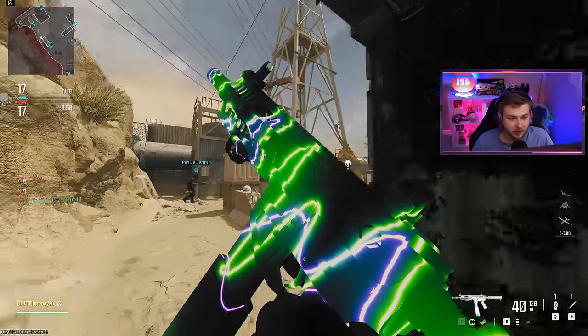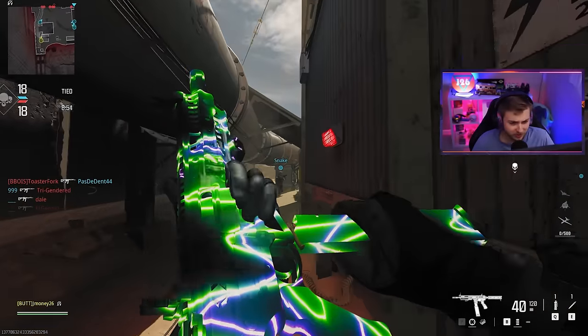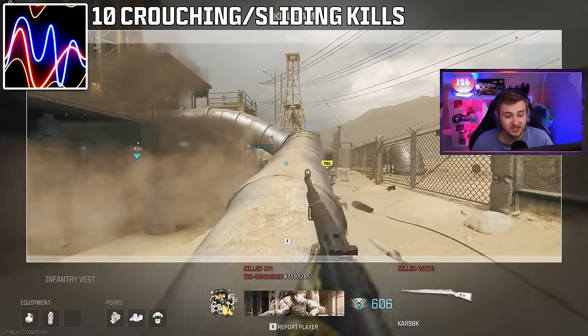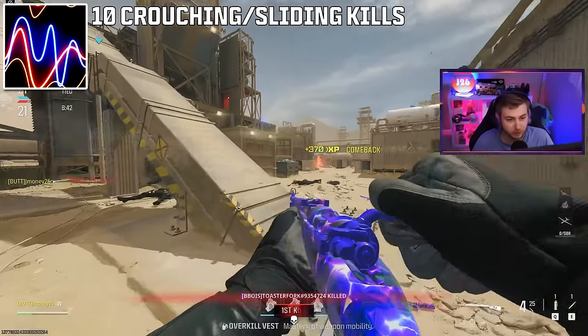Another camo I'm pretty excited about is the multiplayer version of this one — I'm pretty sure it's called 'Do the Wave.' It's just an alternate version in a different color. To get that, we're going to need 10 operator crouching or sliding kills, which shouldn't be too bad. But you guys know me — we're going to struggle a bit with these camos.